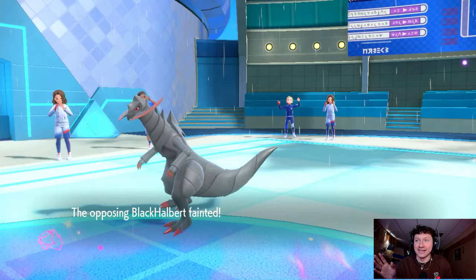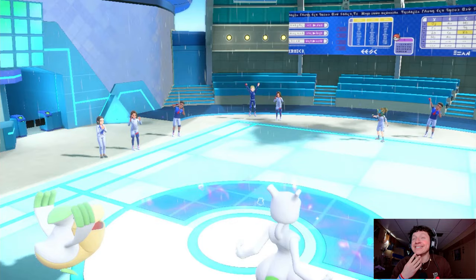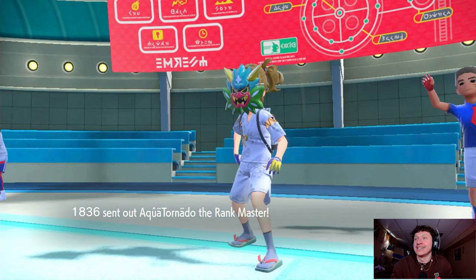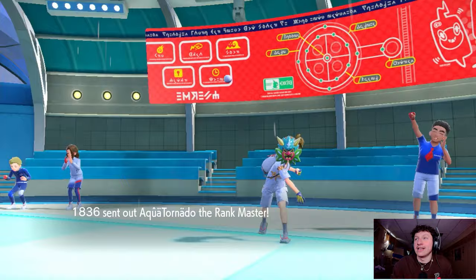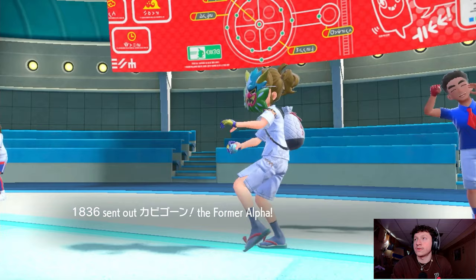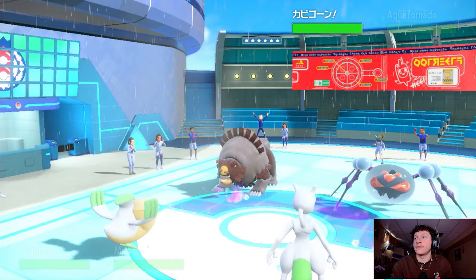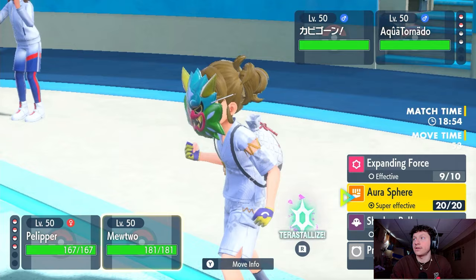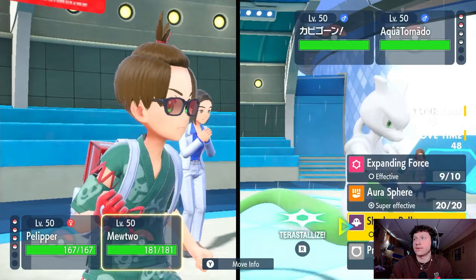That is disgusting — no Helping Hand, no nothing, just a pure Expanding Force from Mewtwo. Next up we see an Araquanid and what looks like a bear. That thing probably has Wide Guard so I'll Hurricane it. I'll just double into the Araquanid, then protect — they probably go after Mewtwo's slot. They use Wide Guard and Protect. Beautiful.